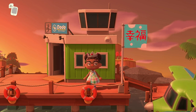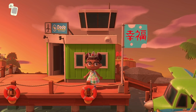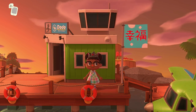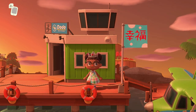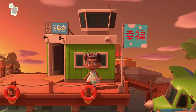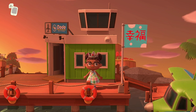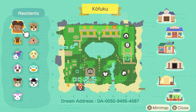Two months ago I finished making this island and then I put it up as a dream address. Now I'm happy to finally be visiting it for you guys - I haven't actually gone back to the island since I saved it as a dream address, so this is going to be an experience for all of us. Let's start off with my flag - on the right hand side, this is the flag of Kofuku. For those who don't know, Kofuku is Japanese for happiness. My idea with this island was that I just put things in it that make me happy. Let's get out the map - this is the map of Kofuku, and this is my dream address at the bottom if you want to visit it; I'll also put it in my description below.